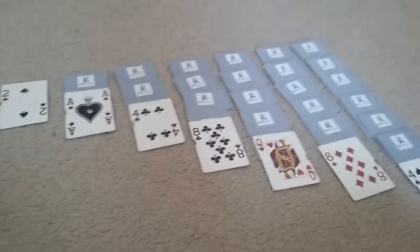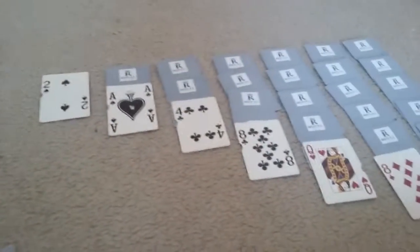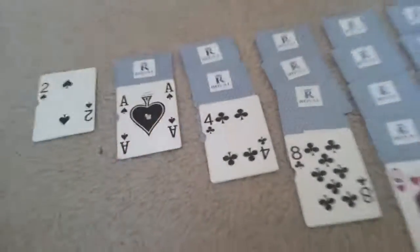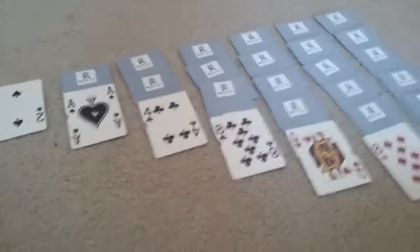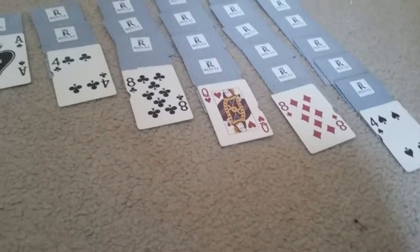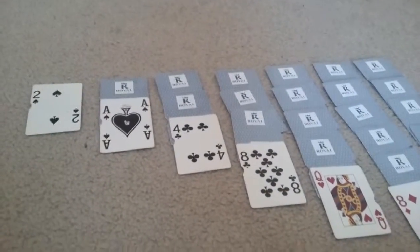Here is how you start to play. The pattern for this is black goes on top of red and red goes on top of black — so black, red, black, red. And the number is in descending order.